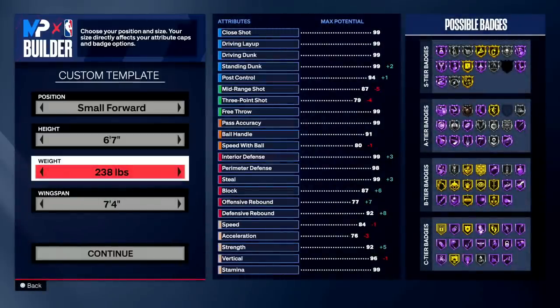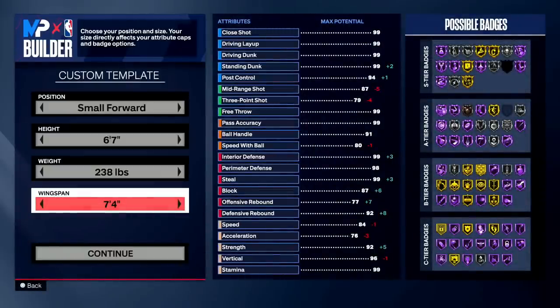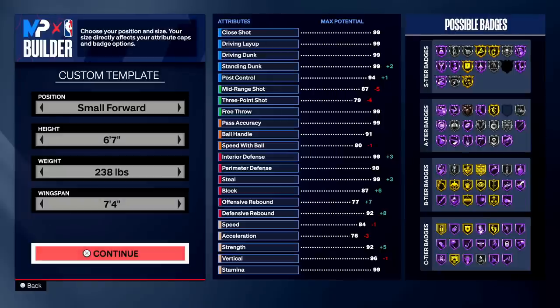Make sure y'all know that these builds were made at 2K community day, so some of the badge requirements and animation requirements might change, but for the most part the builds are going to be very similar. Let me know your honest opinions in the comments. I'm seeing a lot of people judging builds like it's 2K23 - these are 2K24 builds, and you're gonna find out how hard it is to make good builds when you get your hands on this builder.